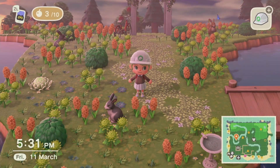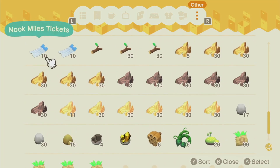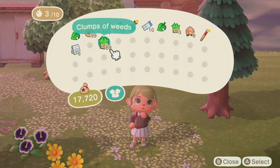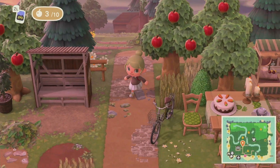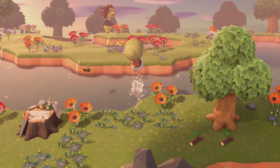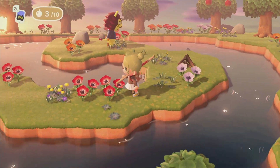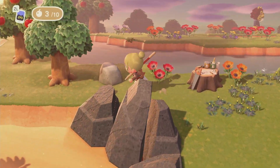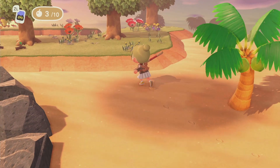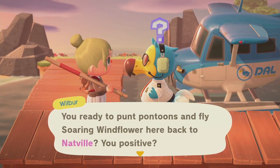Now let's grab some tickets and see if we can find a villager. I just want to do a mini villager hunt — I'm not searching for a particularly special villager, I just want to see if I can find somebody. I don't know why I picked 20 tickets, I just want to see maybe three or five islands. Island number one — no, I'm not going to take them. I don't want to spend too much time on mystery islands. I don't have a dreamy list — I just want somebody who fits on my island, and that's why a lot of villagers are going to leave Natville in the future.